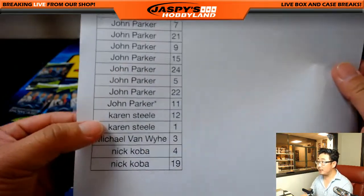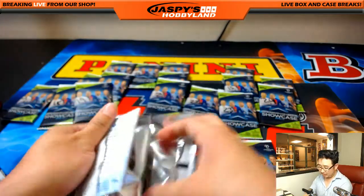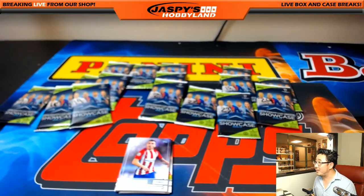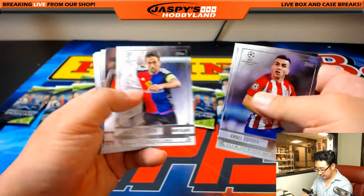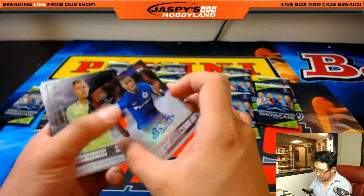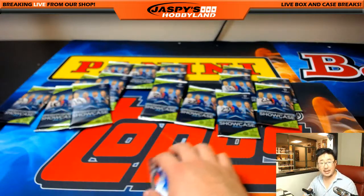We're going to skip John and go down to Karen — 12 and 1 for you, Karen. There's 12, and there's 1. I'm back tomorrow, 3 o'clock Pacific, 6 o'clock Eastern. There'll be plenty of Bowman's Best to do tomorrow. There's the auto — nice, Karen. Stefano Denswil for Bruges — he's Belgian, I believe. Nice autograph. Rafael and Andre Silva at the back, but nice auto — always good to get an auto.